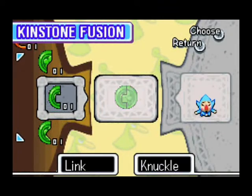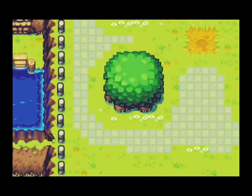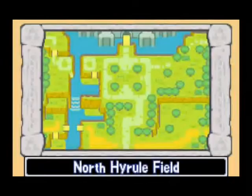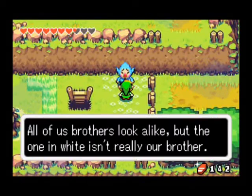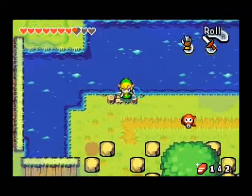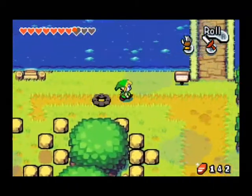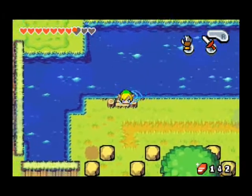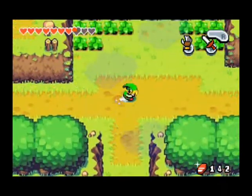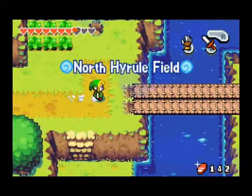So I'm just going to fuse our kinstone with Knuckle and then we get a pretty neat goodie. One little note about the flippers — it's kind of annoying in this game. You can hop in the water anywhere you want, but you can only get out where there's a staircase or a lower patch of water. It's kind of annoying. Just wanted to vent my frustration with that.